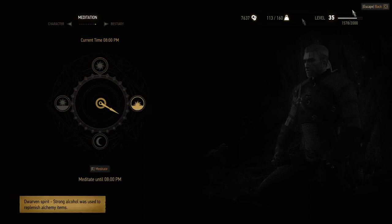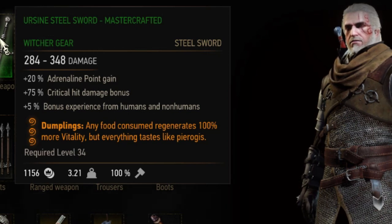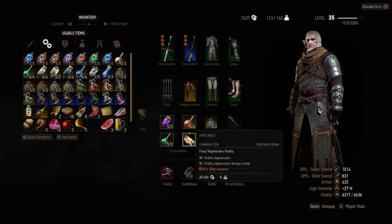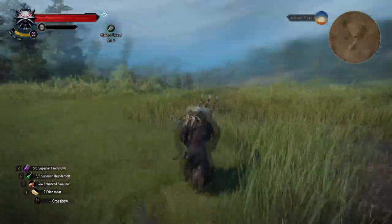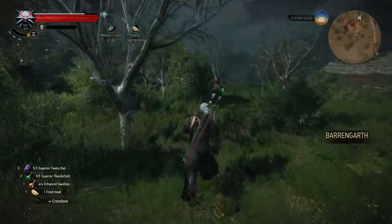Next up is the level 1 weapon enchantment Dumplings. Any food consumed regenerates 100% more vitality, but everything tastes like pierogies. Unfortunately this doesn't mean double vitality regeneration per second — the rate stays the same but the effect lasts double. In my opinion this enchantment isn't that great either; you only get a longer regeneration from food.